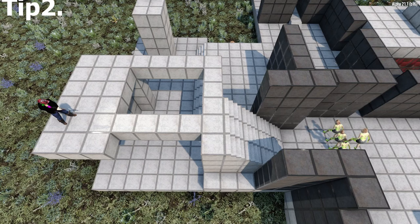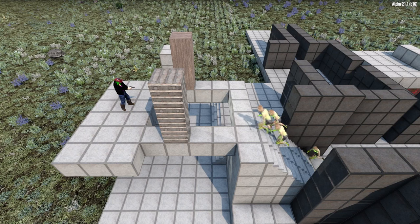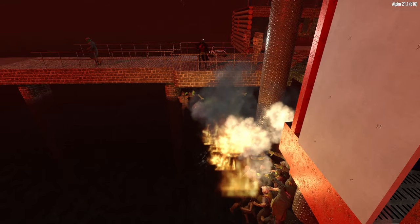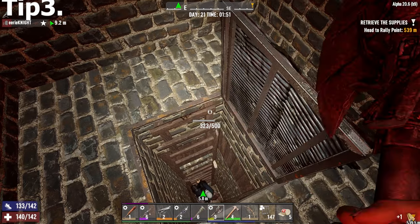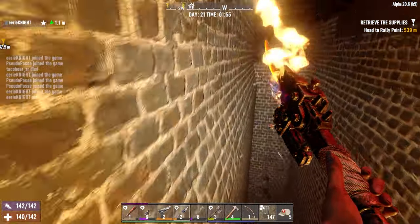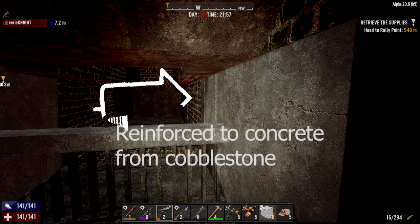Zombies follow the path of least resistance — if there are two paths to the player, the zombie will take the shortest route. However, if blocks are obstructing their path, they will go the path with lower hit points. You can use this to route zombies to specific areas of your base. If zombies have no path to you, they will try to collapse the structure you are standing on. Exception: if a door is used to obstruct the pathway, zombies are attracted to doors even if the door's hit points are greater than the other path. Make sure to heavily reinforce sections with doors or avoid door placement entirely.